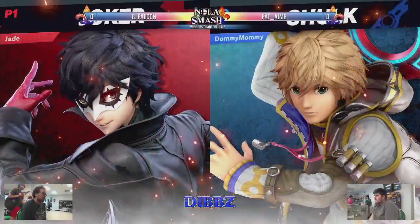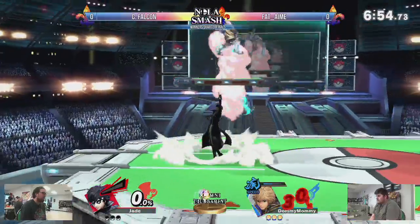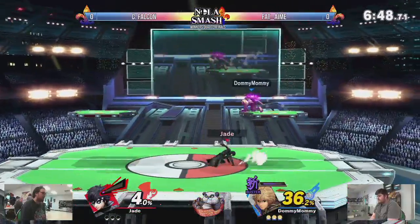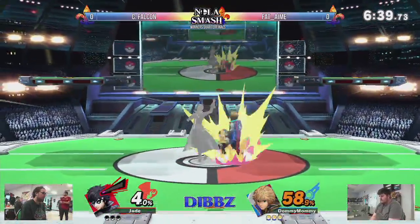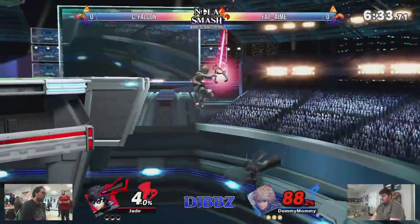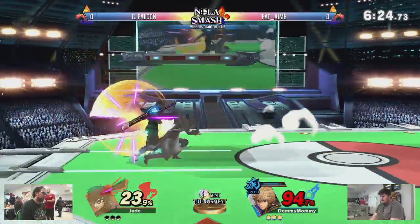Shulk coming out probably to overwhelm the Joker, maybe catch some of his approaches. He can totally shield out of any multi-hit and just make it unsafe, which is extremely helpful because Joker's non-Arsene damage comes primarily from up air chains. Shulk's ability to just shield art and destroy that is going to be very advantageous. That being said, C Falcon still has found his openings.